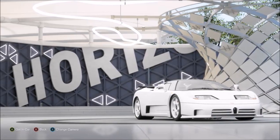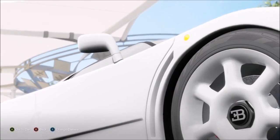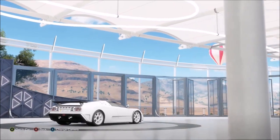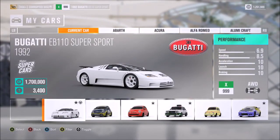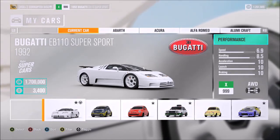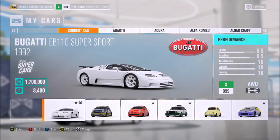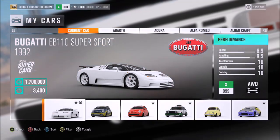Hi again guys, and welcome to another Forza Horizon 3 speed build. This time we've got an extremely fast car for you. As far as I've seen so far, this would appear to be the second quickest car in the game. I'm not sure if there is perhaps a vehicle that can surpass it — some of you guys may know of one. I haven't bought all the cars yet, so I can't say. And it's the Bugatti EB110 Supersport.